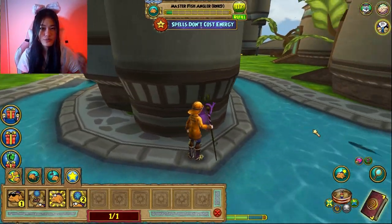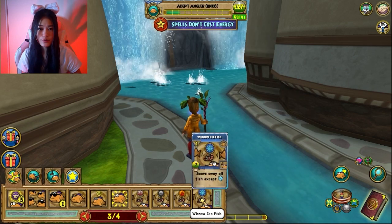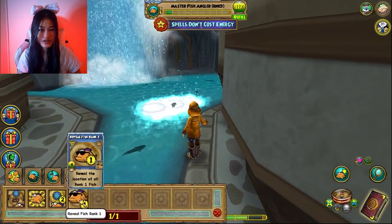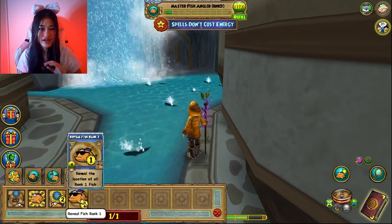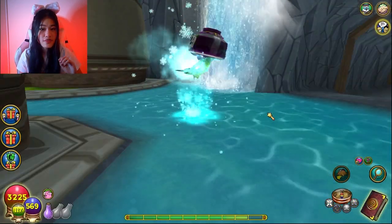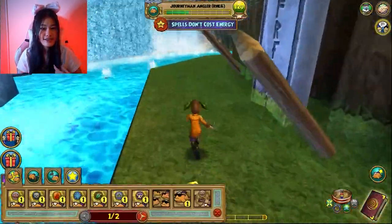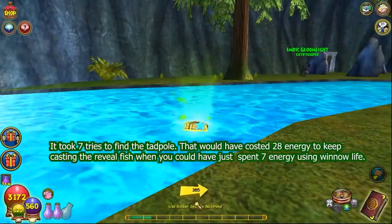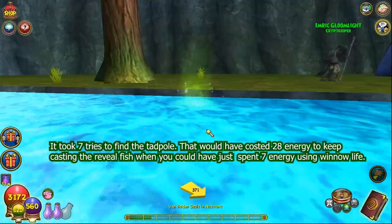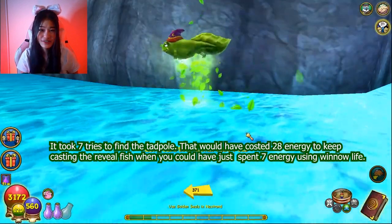More importantly is the Winnow Fish spell, because basically what it does is scare all the fish away except the specific winnow school that you use. For example, if you used Winnow Ice, you will scare all fish in the pond except ice fish when you're trying to catch an ice fish. That is a thousand times better than using the Reveal Fish School spell, because sometimes when you try to catch the fish you revealed, it's not the correct fish and then you're depleting your energy if you're not catching it.